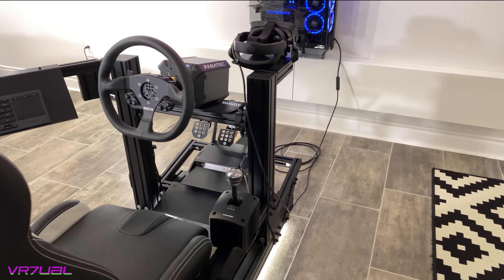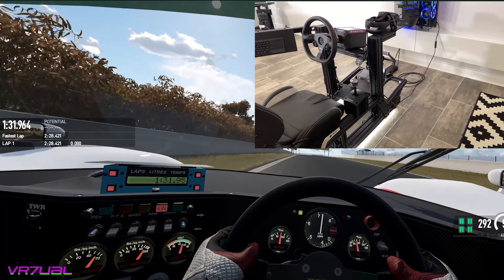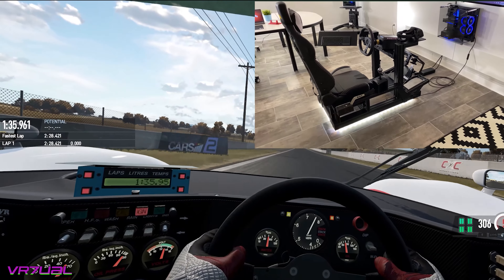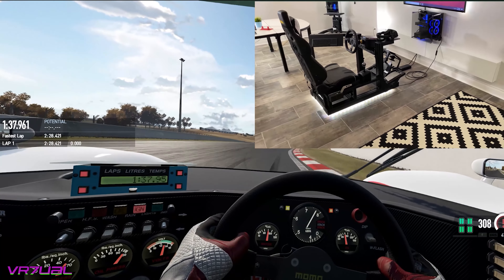The Fanatec Direct Drive DD1 can produce instantaneous brute torque, replicate the road's feel including the tiny little bumps in the road, or punish you brutally when you ride the rumble strips.